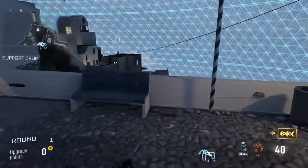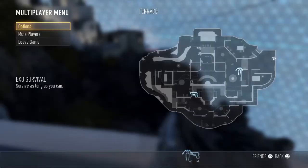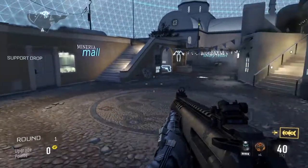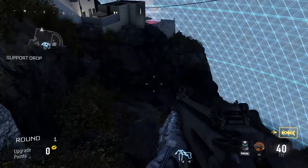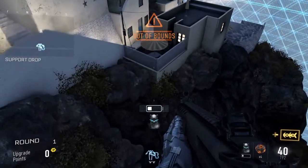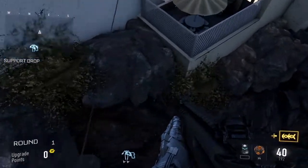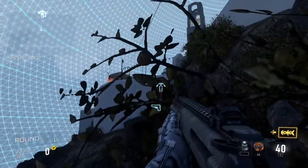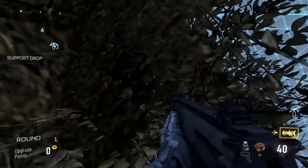Right over here, right here by the end of the map — like I said, you get onto this bench. Make sure there's no gas coming, you jump down and cover all the way over to here, to this bush. Now once you get over, you get slammed and you're onto here. Now you're fully out of the map.